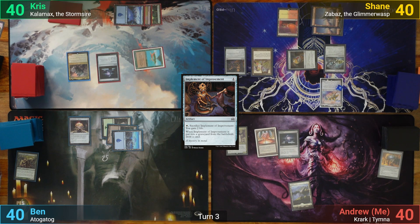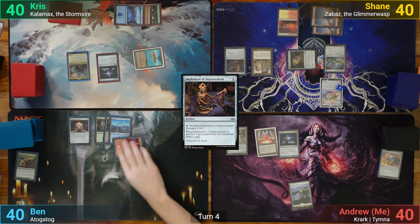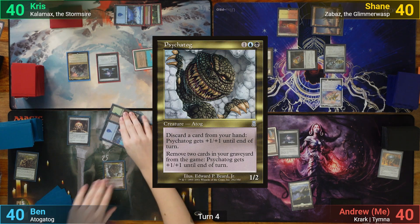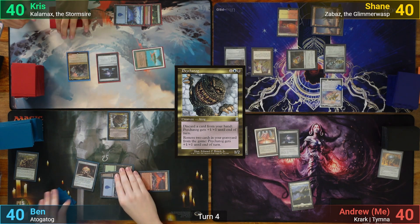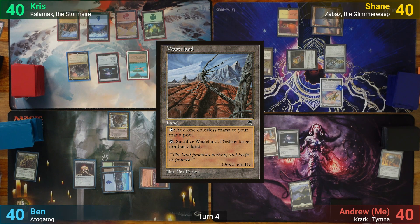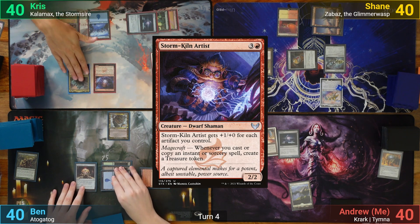I then have to pass to Ben because I'm bad at Magic. Ben draws and plays a tapped Valakut. He pays 3 for a Psychotog and passes to Chris. Chris has a Wasteland for turn, which seems pretty good against that Valakut, and he taps 4 for a Storm-Kiln Artist.